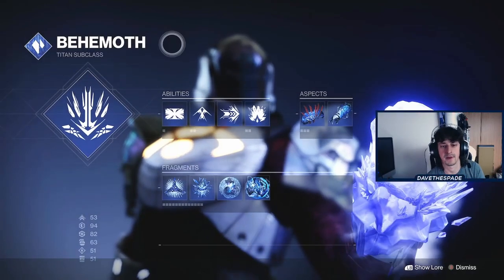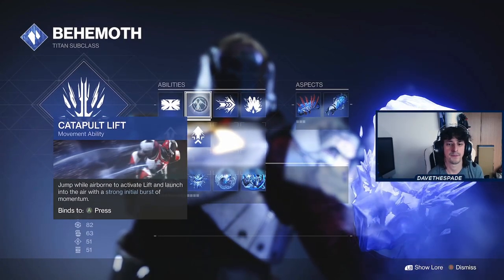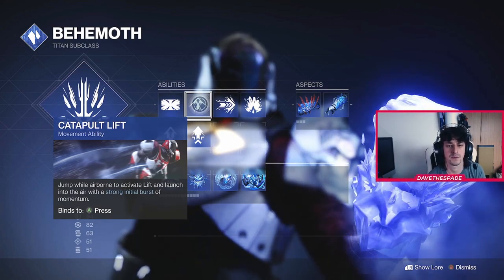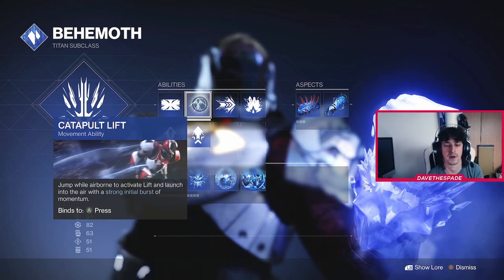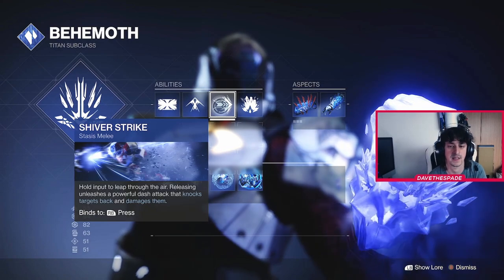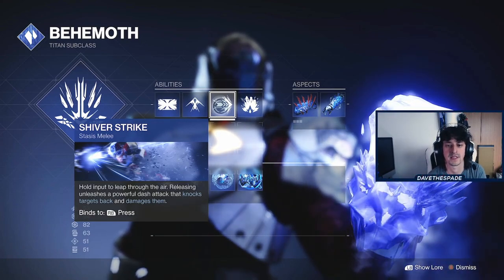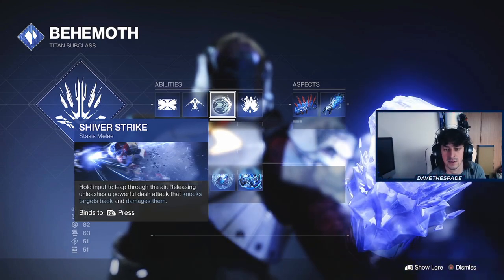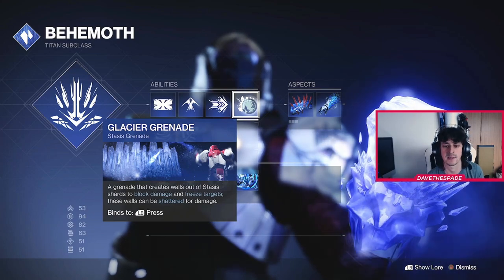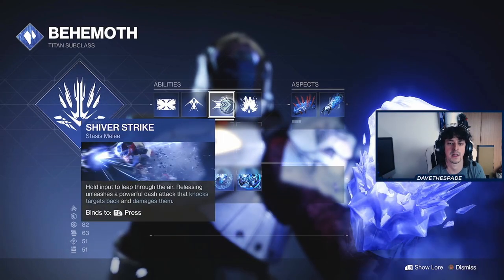Now into the depths of the build. We're rocking the tower barricade with catapult lift. Catapult lift gives you that boost to close the gap — it takes a little getting used to, I'd never used it before this build, but after two play sessions I can't use anything else. It gives you that momentum to charge straight towards people. The shiver strike melee is still fantastic — it doesn't launch you as far as it used to but can still be used to close the gap or escape sticky situations. We're using the glacial grenade, which in my opinion is and always will be the best stasis grenade because of how much utility it has.